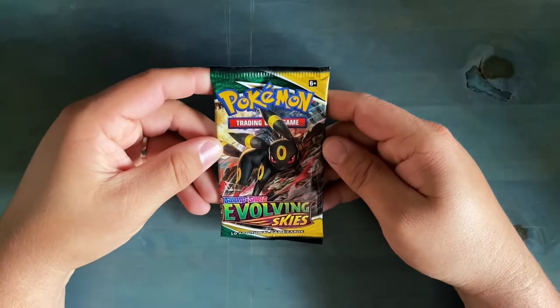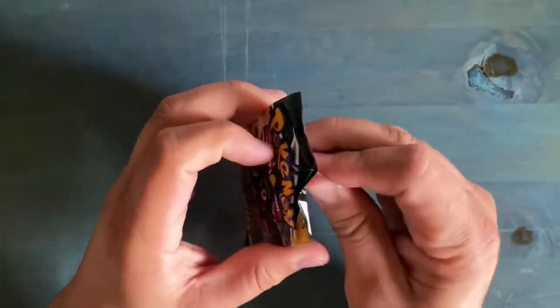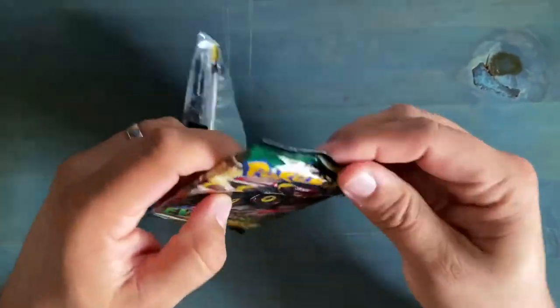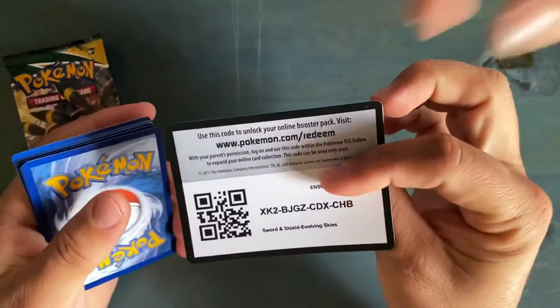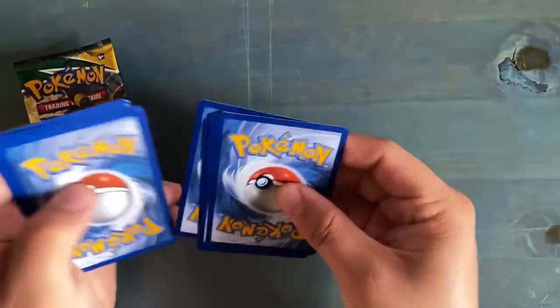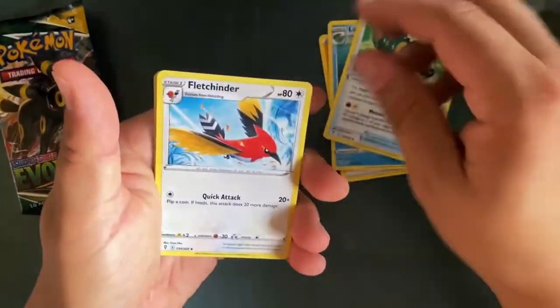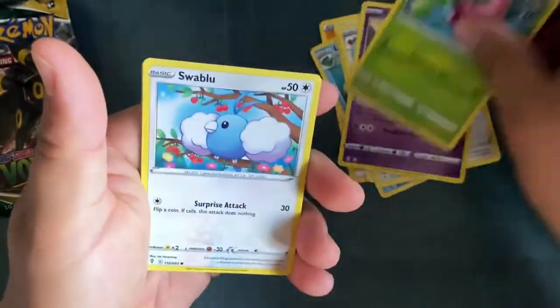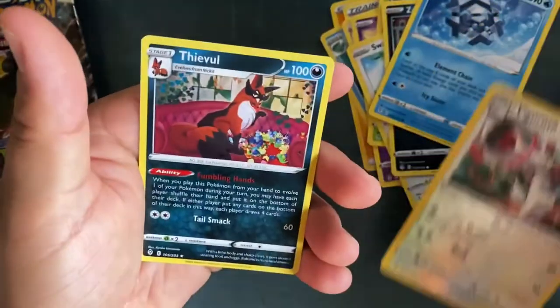This is our Evolving Skies pack. Cassidy, Umbreon's not been good to us, but let's see — maybe we're changing our luck. It is getting a Wobbuffet. But you saw it — I'm just getting Wobbuffet. Alright, let's see what we got: Lombre, Fletchinder, Hoppip, Swablu, Cryogonal, and Thwackey.